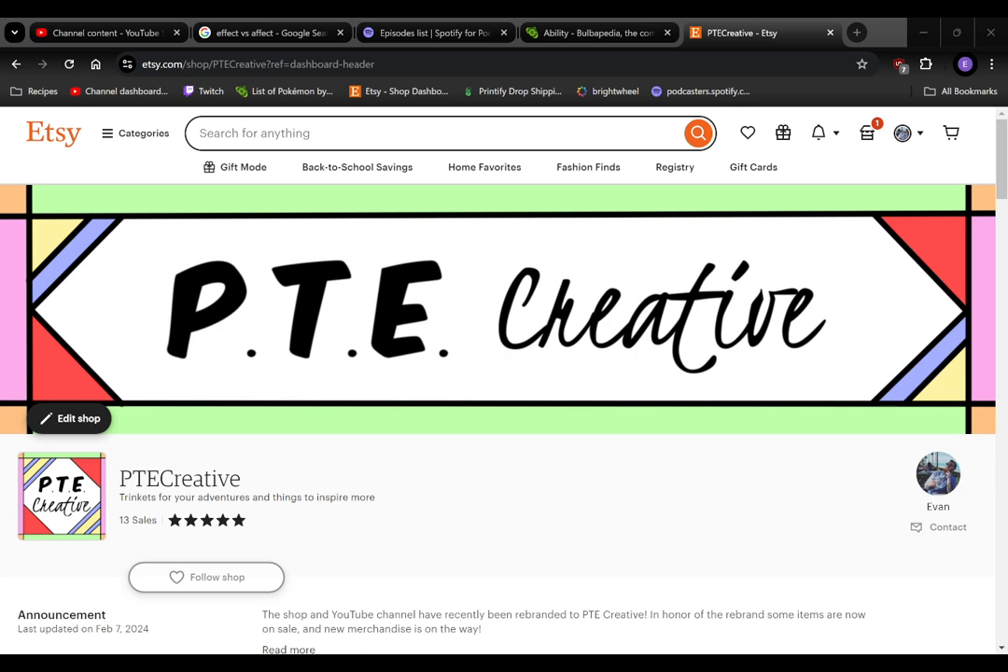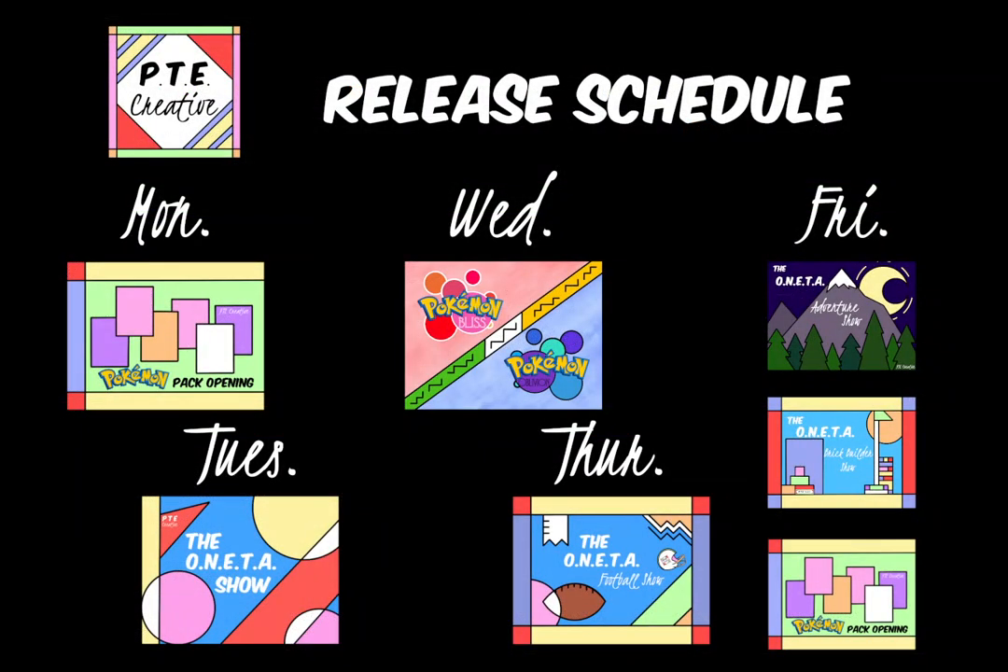If you're just in the mood for more content, head on over to our channel and get some content Monday through Saturday — yes, we now have a Saturday show. Monday you get Pokémon card pack openings. Tuesday is the Onetta Show, our flagship podcast with rotating topics. We're getting a crossover episode this coming week with the Onetta Movie Show, which you can find on YouTube or Spotify. Last week we did a great review of WWE SummerSlam.